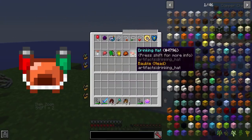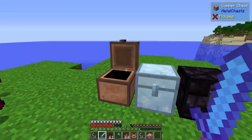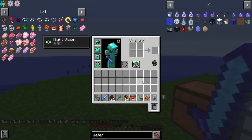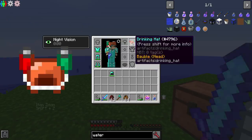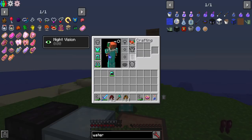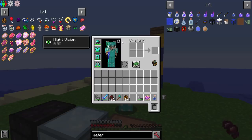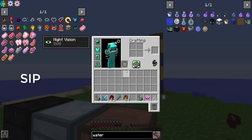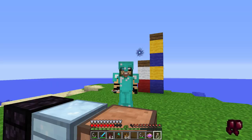Then we've got probably another really tremendous item — the drinking hat. It decreases the time it takes to drink drinkable items when worn. You notice I have a diamond helmet — let me take that off so you can see what it looks like on my head. It's a bit silly; it looks like I've got a couple of cans of soda strapped to my head. But if I put on my diamond helmet, it just overlaps the texture, which is pretty cool. And therefore, if I wanted to drink my water bottle — that's it, that's how fast it is. It's not sip sip sip sip — no, it's just sip sip and it's done. Very nice item, very useful.